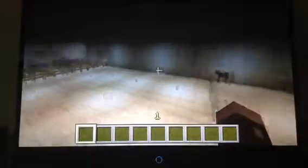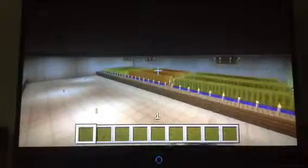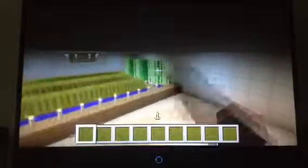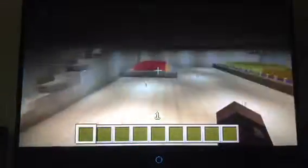Now this floor up here is the farm. It's got wheat, pumpkin, melon, sugarcane, and cactus — which I honestly did not know you can plant right next to each other without the cactus being destroyed or the sugar being destroyed. And here's a nether wart farm.